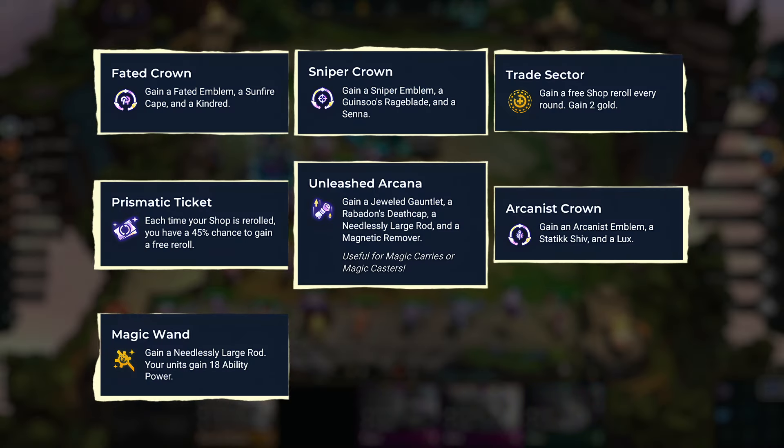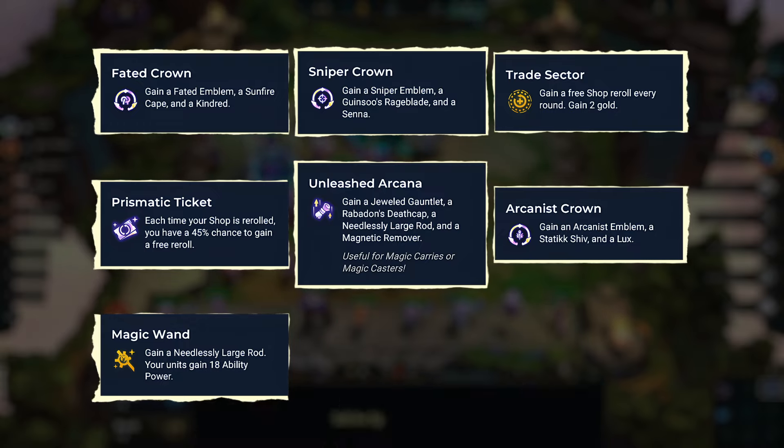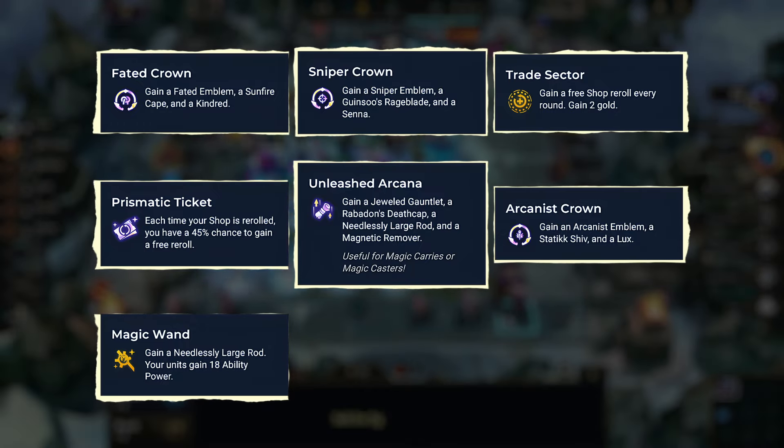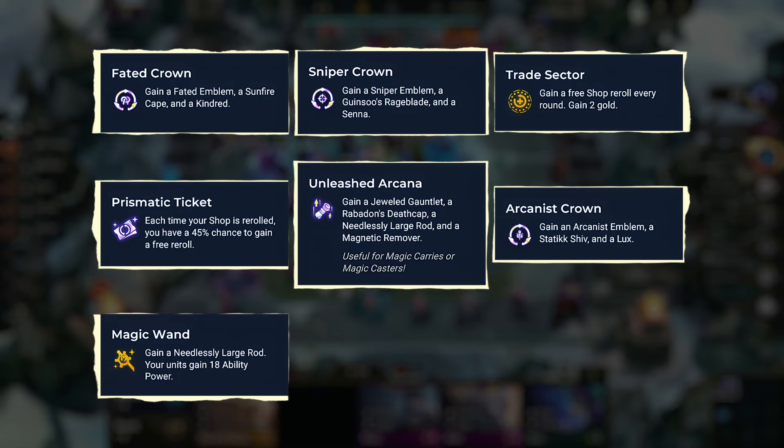For augmentation on the AP line, Fated Crest or Crown, along with Arcanist Crest or Crown, Unleashed Arcana, Magic Wand, Trade Sector, Prismatic Ticket, and any other AP-based augments are preferred.